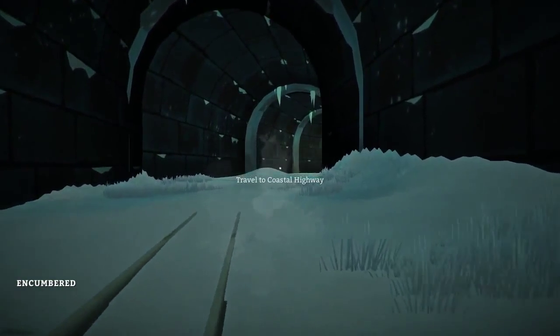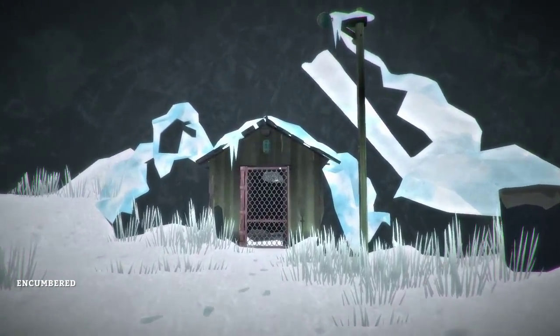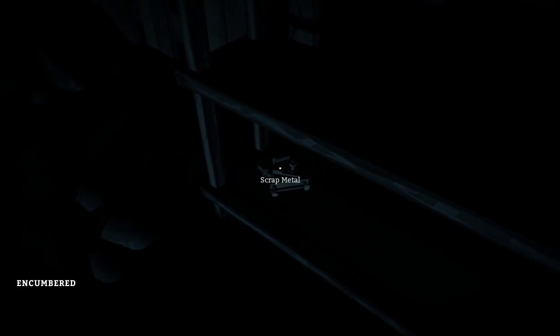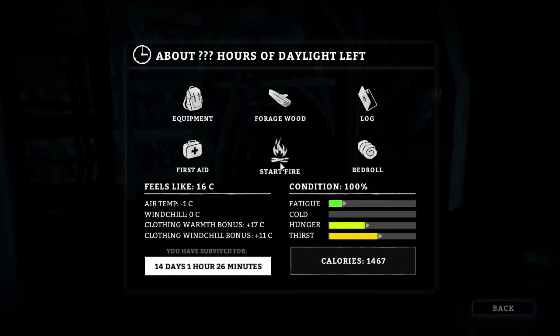Now we'll skip on a bit to go and see how to get through the abandoned mine to get to Pleasant Valley. This is the remodelled entrance to Pleasant Valley — now you have to go through the abandoned mine. The abandoned mine is basically a maze. As soon as you get into this entrance area, just check to see if there's anything of interest. You might be able to find some lantern fuel, for instance.